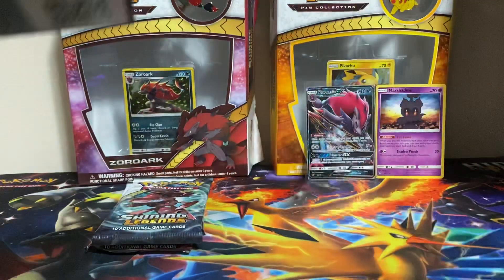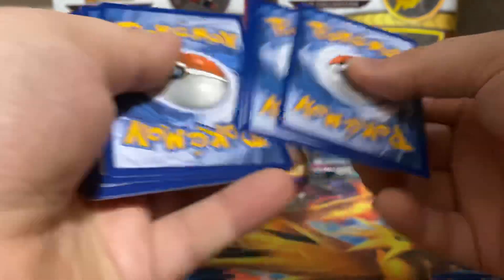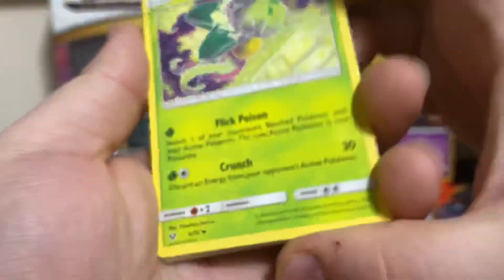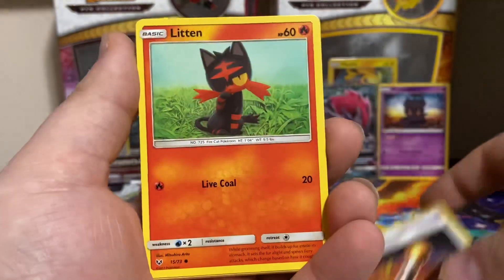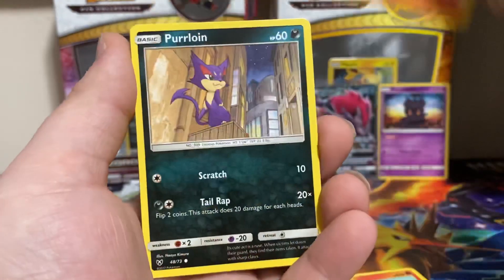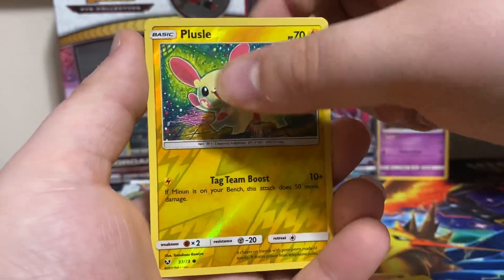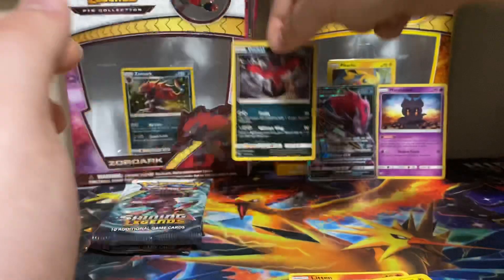Last pack for the Pikachu one. Get rid of the energy. We got Carnivine, Ultra Ball, Damage Mover, Litten, Larvesta, Purloin, Minen, Stunfish, Plusle Reverse, and a Wivetal Hollow.